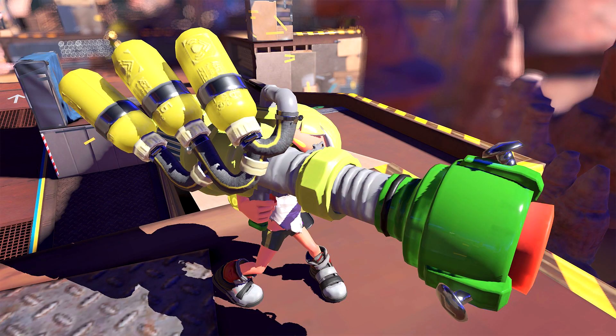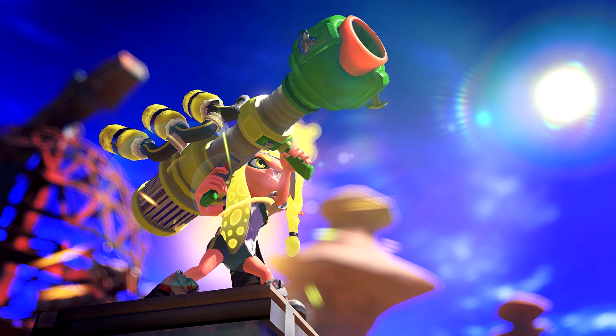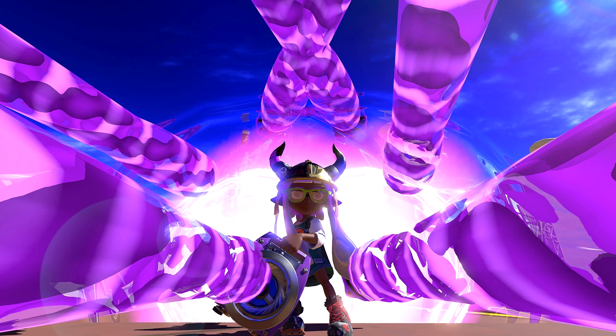The TriZooka is a modified version of the InkZooka from Splatoon 1, which we saw in the Splatoon 3 reveal trailer. Its powerful shot fires three blasts at once and can be fired three times per use. Additionally, the Killer Whale is returning from Splatoon 1 — its six floating megaphones move on their own and attack with lasers that chase down enemies.